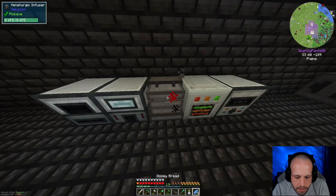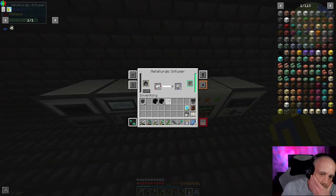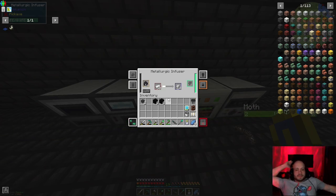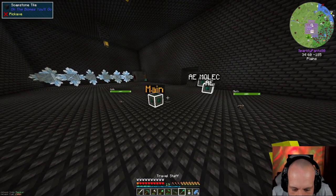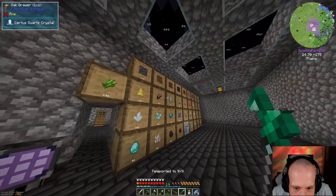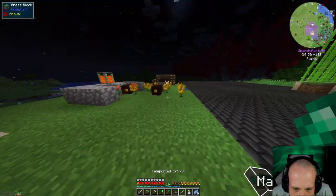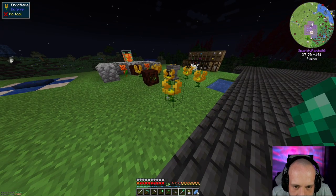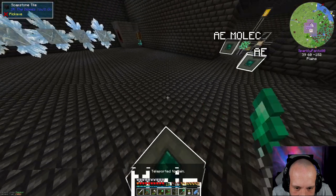We are going to hit this bad boy up and give it turbo mode. We're going to put a whole stack of steel through here, and whilst we're doing that we're going to keep making our mana over here, because we're working on the Terrasteel for a future episode. So another eight blocks of coal over there, and that's going to continue filling.